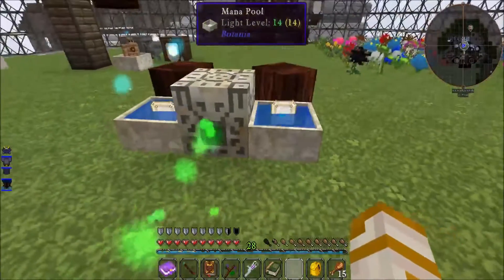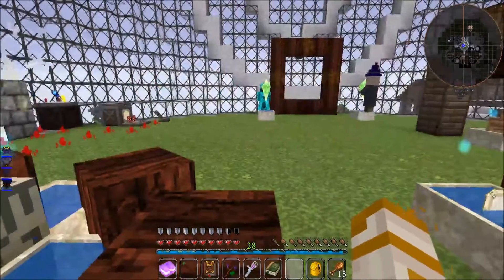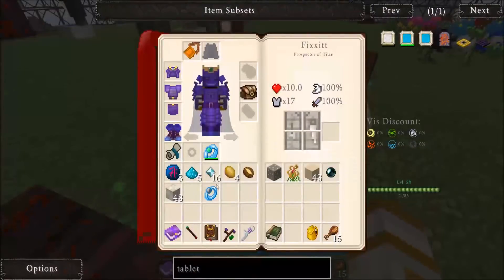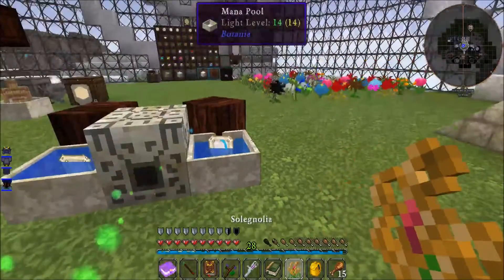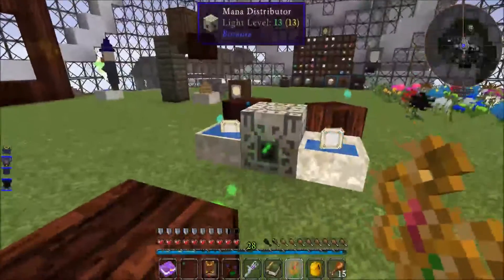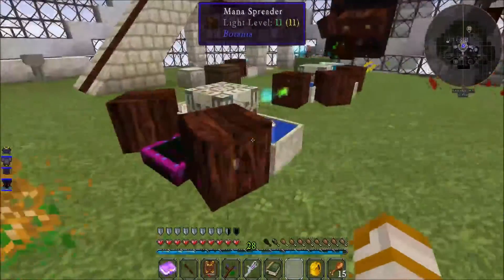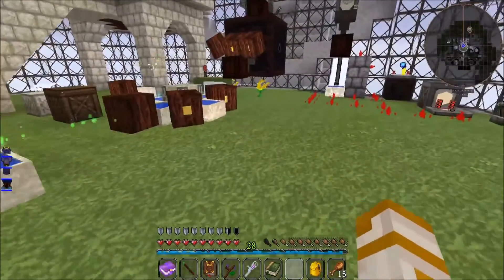Stupid magnet ring. Just have that flower. Maybe I should use that flower down here - this is where I'm always dropping stuff. Right there. Wow, that's such a cool item.